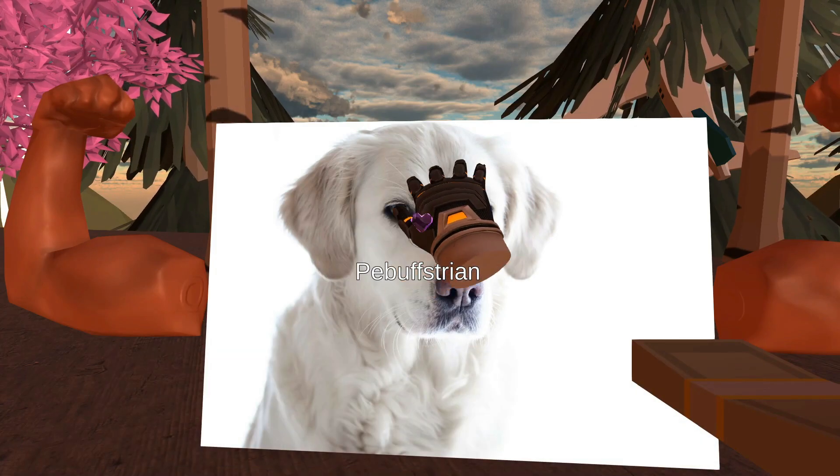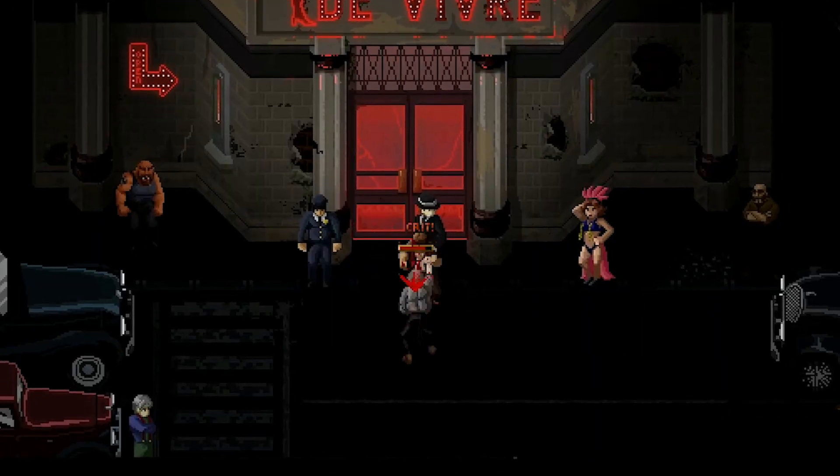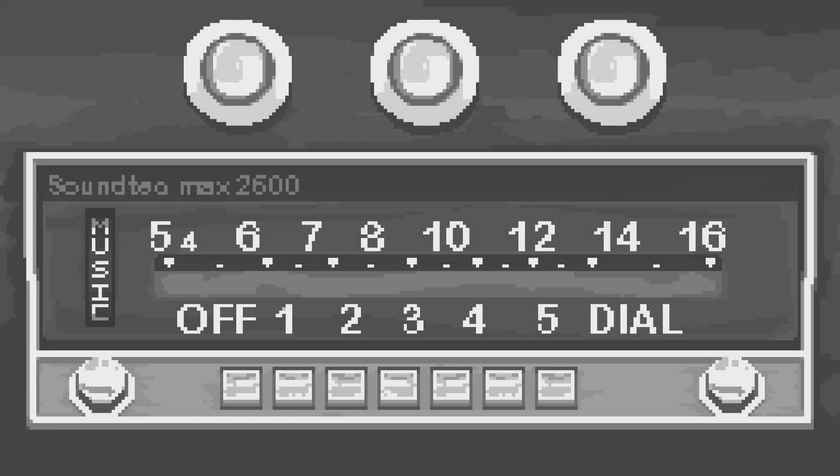Coming up, we have Alien Airports featuring talking dogs, a film-noir action RPG set in a depraved city of sex, gambling and death, and also an interactive novel featuring a really exquisite blend of pixel art and original songs.